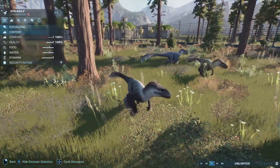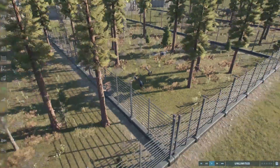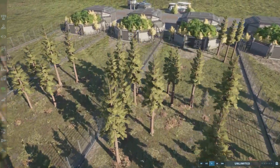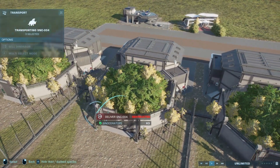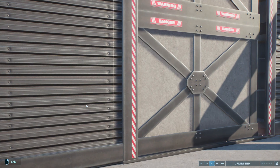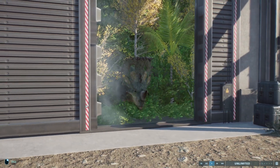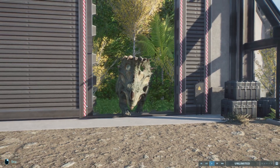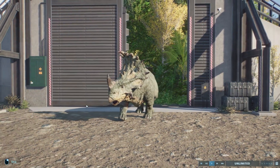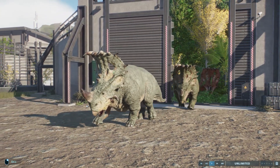Let's go to number three: the Sinoceratops. Not many people use this in their parks and I don't really use it in my parks either, but for the same reason as everything else — I like the way it looks and the way it moves in the redwoods. That's the common theme throughout this whole list.